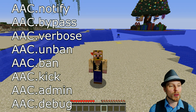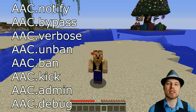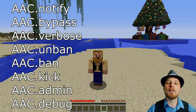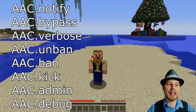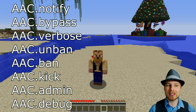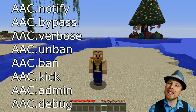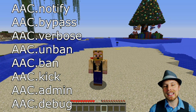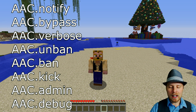Some permissions to go over — by default ops have all of these. You have aac.notify, so anybody with that permission is going to get notifications of people being suspected of hacking. You have aac.bypass for anybody you want to bypass those checks. aac.verbose lets you see a lot more detail about what's going on. You also have aac.unban, aac.ban, aac.kick, and then the admin permission for the admin menu, plus debug.